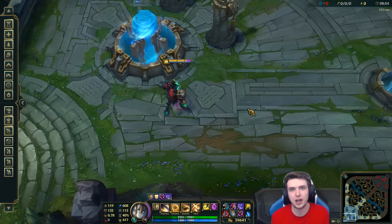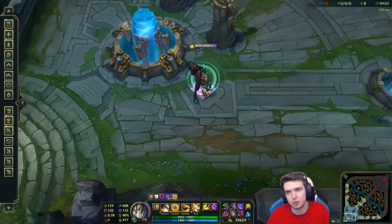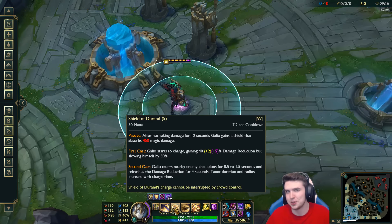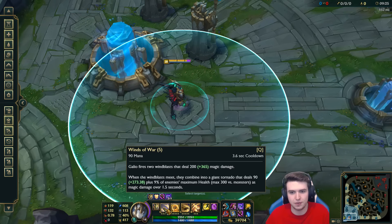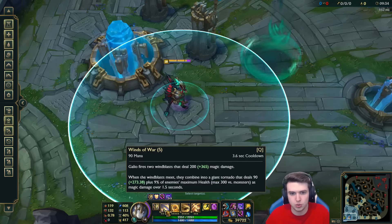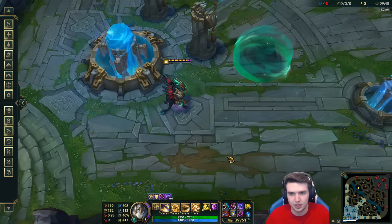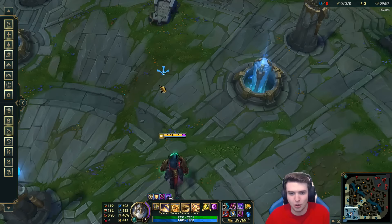If somebody dives onto you, imagine you're at the back of the fight and someone dives to try to kill you — you press W, you taunt everybody around you for one and a half seconds so they're not attacking you, and you have that massive damage reduction so you're not really going to die. You also have the 450 magic damage shield. With full damage my passive hits really hard. My Q with a 60% AP ratio is now doing 365 AP — so my Q is doing 550 damage on each of the side hits, and the center does 90 plus 270, which is 360 plus 9% of their max health. Against a tank this would be doing like 700 damage. And your E would be 425 damage — so you charge someone and you're doing 700 damage.